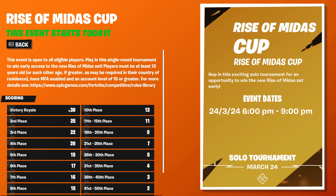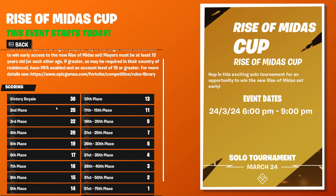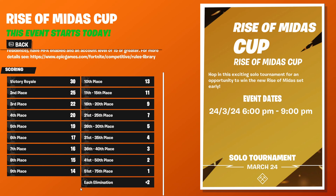For more details, see epicgames.com/fortnite/competitive/rules-and-library. Basically, how the points work: 1st place is 34 points, 2nd is 25, 3rd is 22, 4th is 20, 5th is 19, 6th is 17, 7th is 16, 8th is 15, 9th is 14 — and it goes all the way down to 51st through 75th. At 75th you'll start getting placement points.